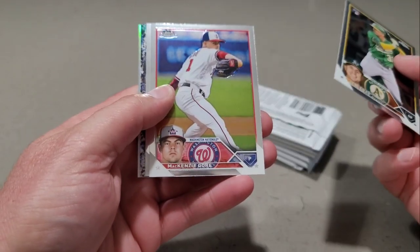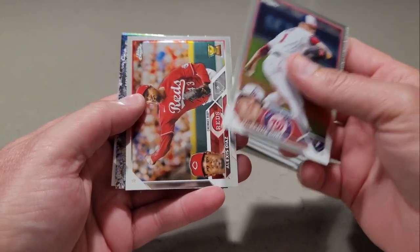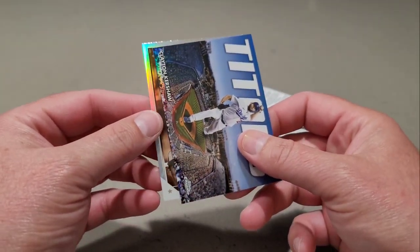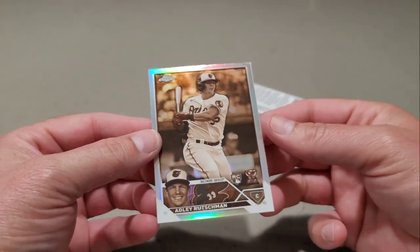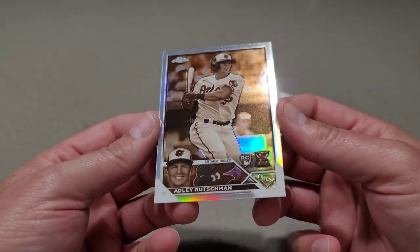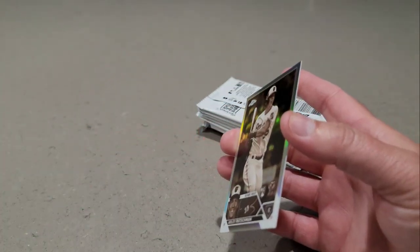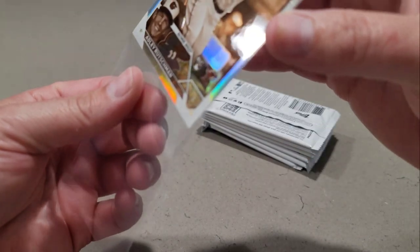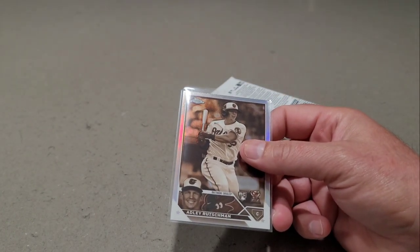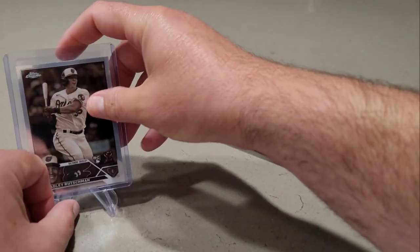JJ Bledet in his A's uniform, Mackenzie Gore, Alexis Diaz, Clayton Kershaw. And our first sepia — ooh, there we go. Sharp! Look at that. That dude may be going to the upgrade shop, because wow, that's a sharp-looking card. We'll definitely put him in the sleeve and put him on the stand.